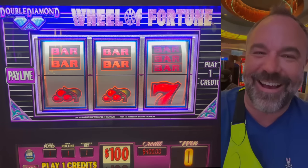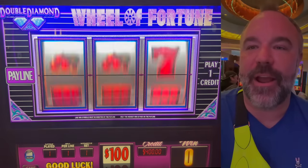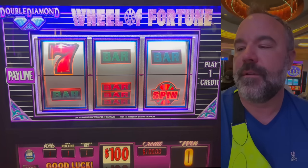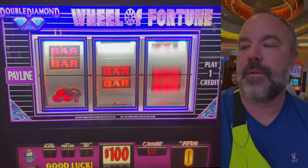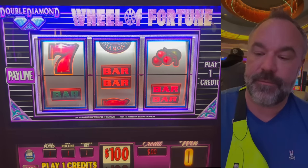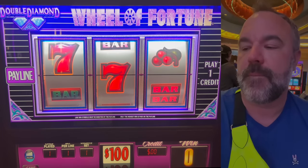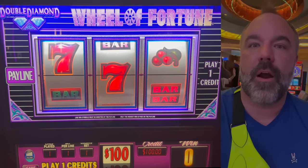He whacked it! Double diamond, double diamond — double bar, double diamond, double diamond for five grand. That's a big one for him! So we're in for $10,500. The bill acceptors work very well here — very smart of a casino so you can plug money in as best you possibly can. There it is again. We're in for $11,000.